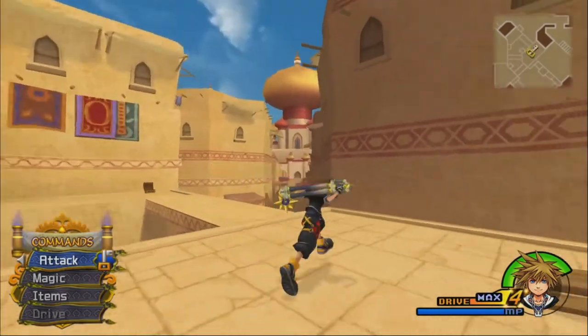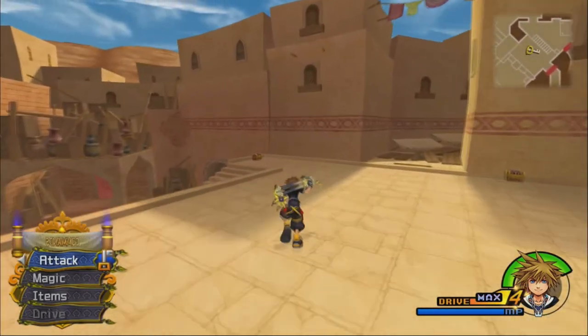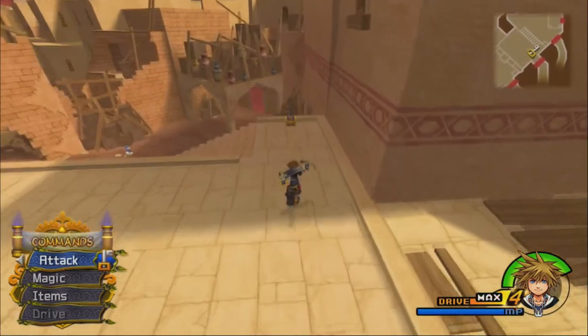A Dark Shard. Because Donald and Goofy are walking around and not actually in our party right now, we can't go into a drive form or use a summon or a limit. Another Nymph Shard.